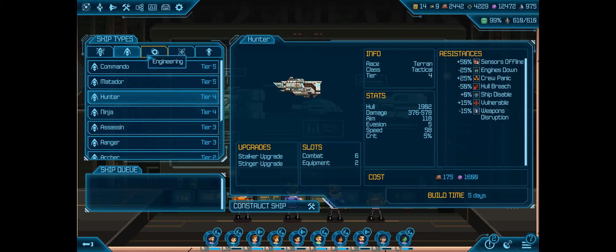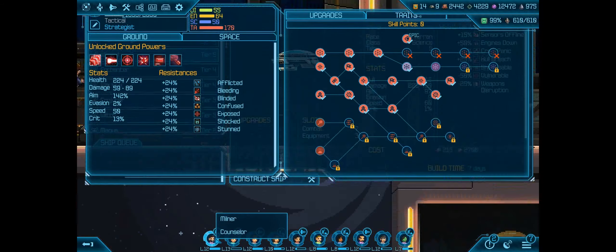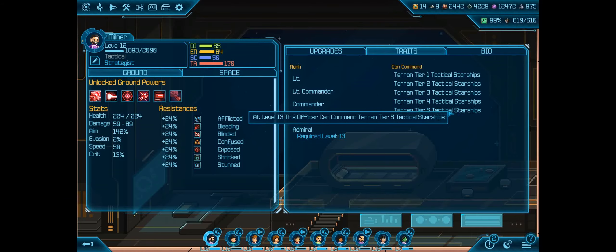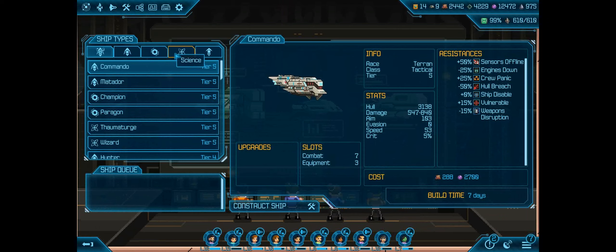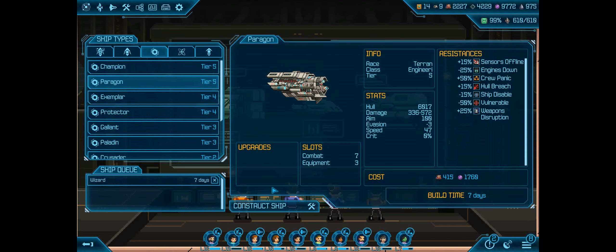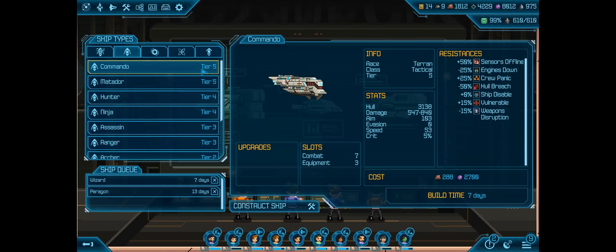We'll construct the Paragon for Adorkable and for Asylum. And then for myself and Supernova, we'll construct the Wizard. Actually, I guess we should construct the Wizard first, because we need level 13 to build a tier 5 ship. The only one who will benefit from it currently is Supernova. So let's construct a Wizard to start. Adorkable, you're probably going to level up next, so we'll also add a Paragon to the queue. And we'll get a Commando constructed for Milner as well.